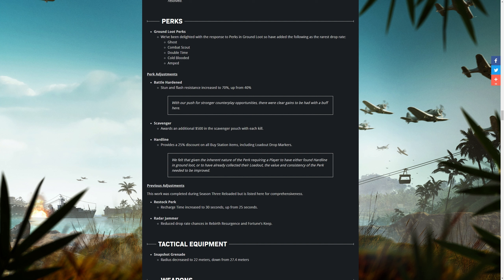They've buffed Battle Hardened — stun and flash resistance is up to 70% from 40%, which is pretty huge, though arguably stuns and flashes are ridiculous in general. Scavenger now gives an additional 500 cash with each scavenger pouch upon killing someone. Hardline provides a 25% discount on all buy station items including loadout drop markers — so in a squad of four, maybe get someone to run Hardline to buy multiple items for the whole team.